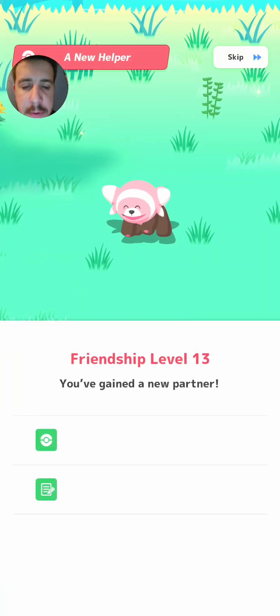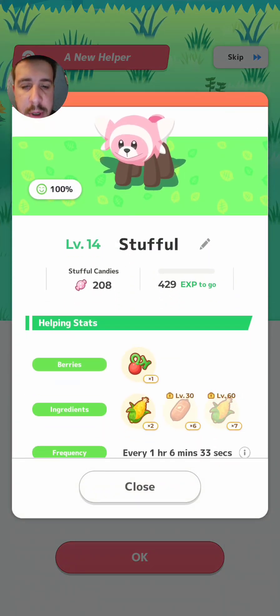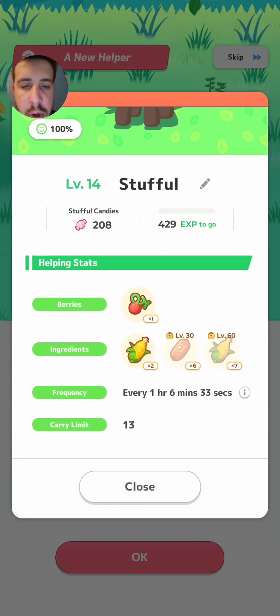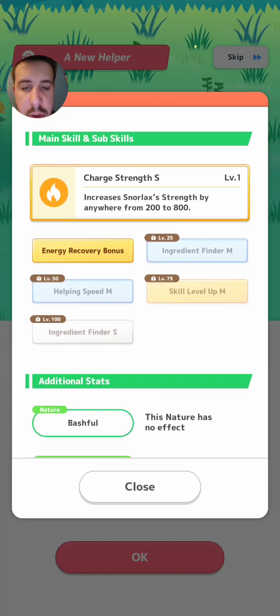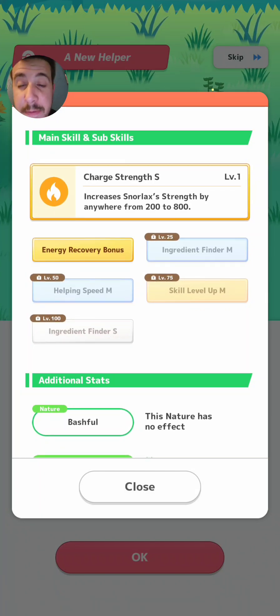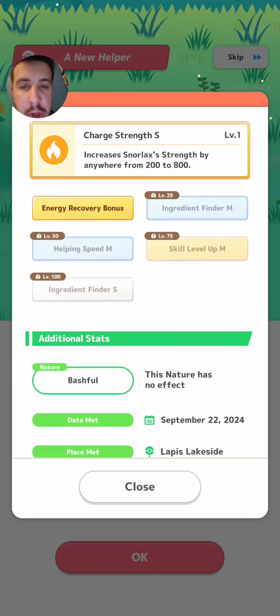Let's take a look — Stufful, level 14, bashful nature. Stufful's an ingredient type: corn, bean sausage, and more corn. Energy recovery bonus, ingredient finder M, helping speed M, skill level up M, ingredient finder S, with a neutral nature. It's definitely not terrible — I love that it has ingredient finder M at level 25, helping speed right after that, and another ingredient finder at level 100. That's pretty cool.